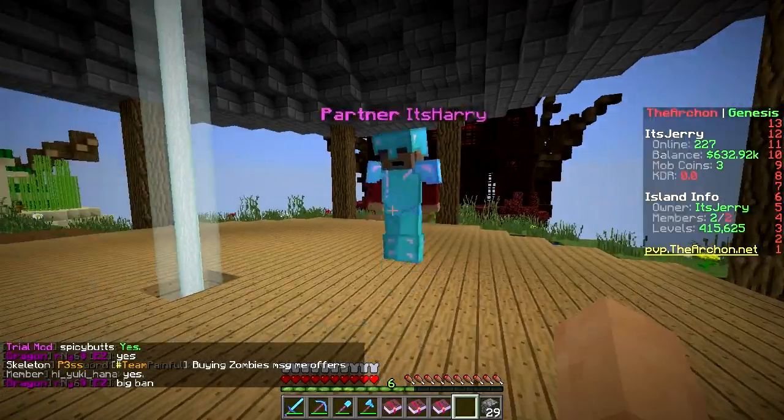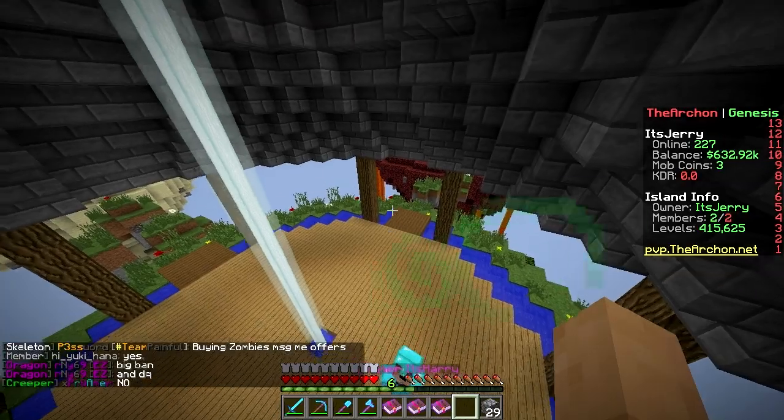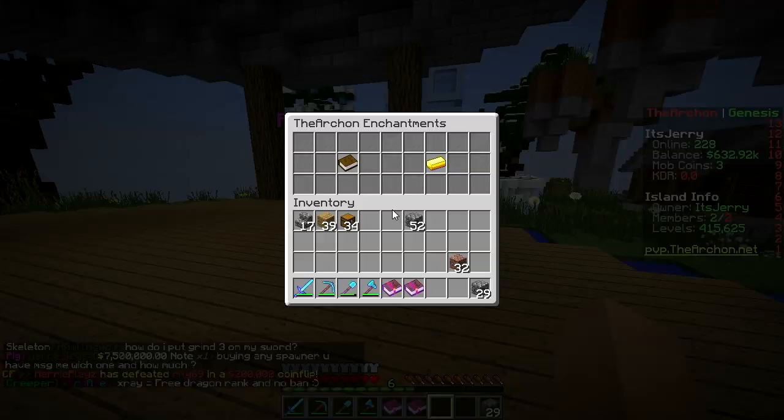Jump at the same time — 3, 2, 1. I jump way higher! Oh my god, you're so much cooler than me. But I can fly. So yeah, that's Custom Enchants.